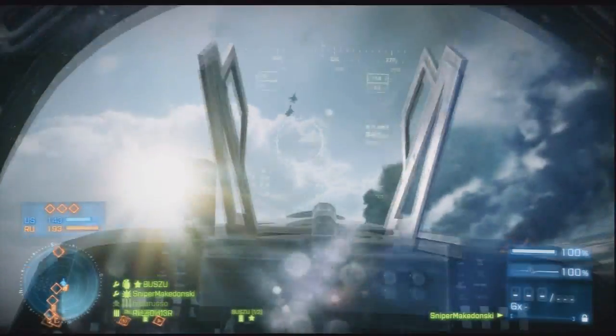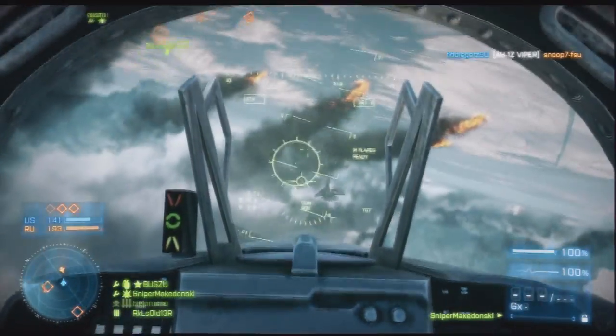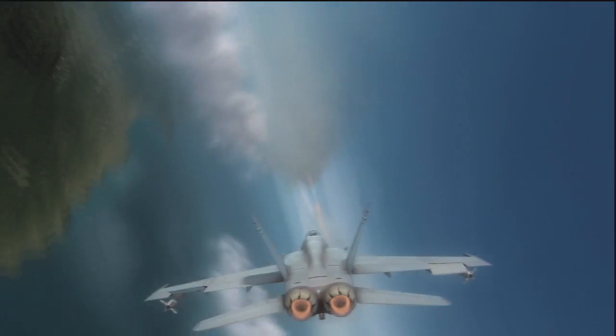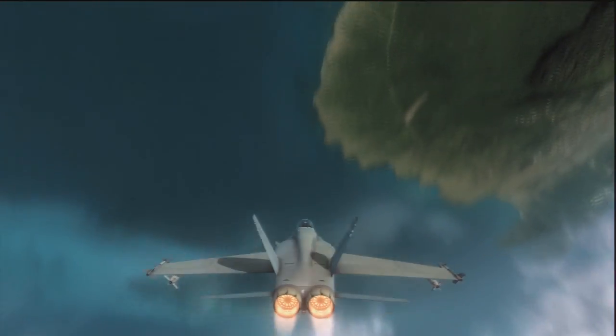With guided missiles, stay really high but not too high, as the missile cannot lock on from too great a distance. Make sure you tap the brakes while launching, because you still have control of the aircraft but you can't see straight ahead. If you're flying low, you'll crash into a building and go down to zero.